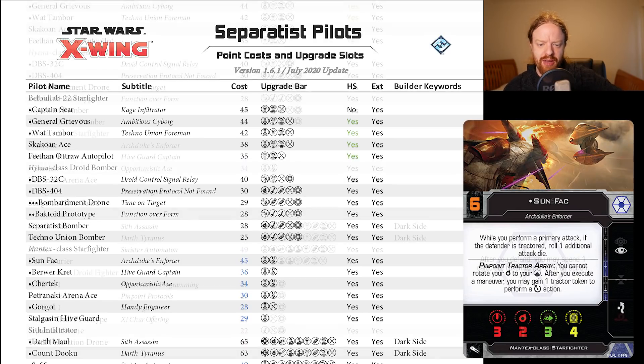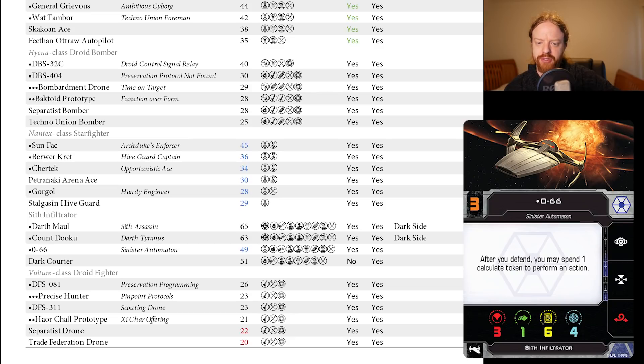Sith Infiltrator — we have a two-point reduction on 0-66. I like 0-66, kind of a fun calculate-y Sith Infiltrator. Usually all the meta play happens with Maul or Dooku. We've seen a Dooku plus Vulture Swarms build happen. There's a 14-point difference between 0-66 and Count Dooku now — obviously 0-66 is way less powerful than Dooku, but it does open up some more possibilities.